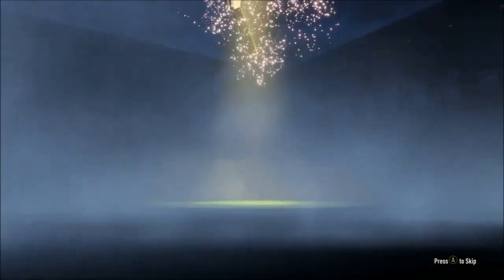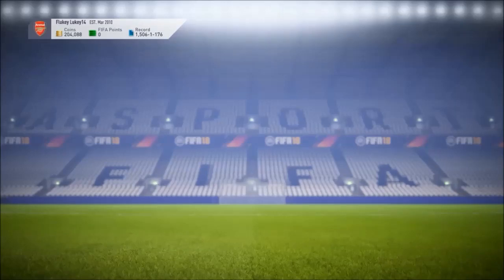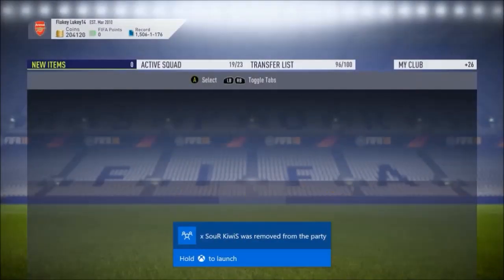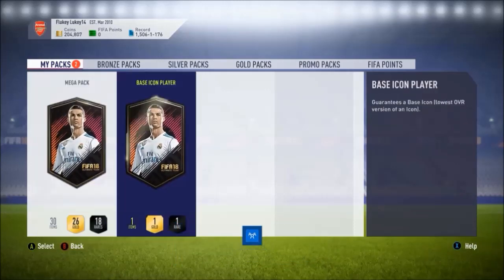We get into the next mega pack. As we all know, this video is mainly just about the base icon SPC. These packs from the draft are not great. If you do any drafts you're hoping for the 50k pack really — the 50k pack and 5k packs are a good reward, and then of course anything else like that is good.